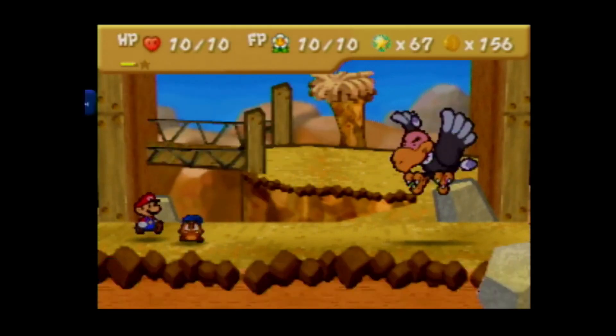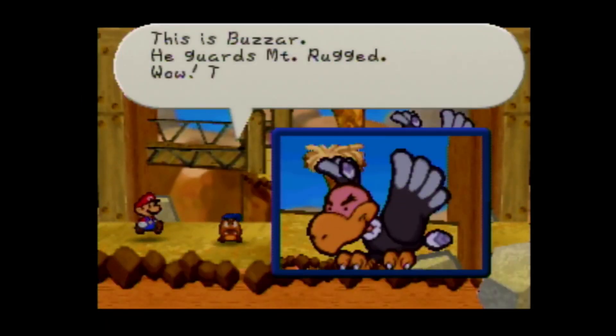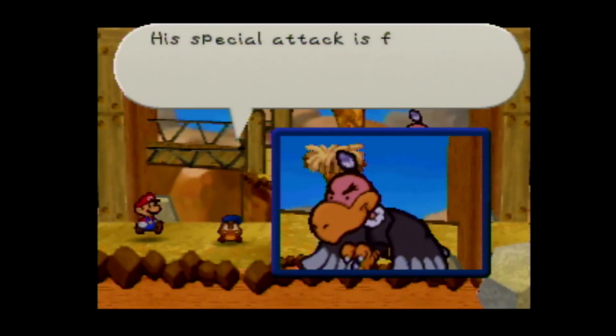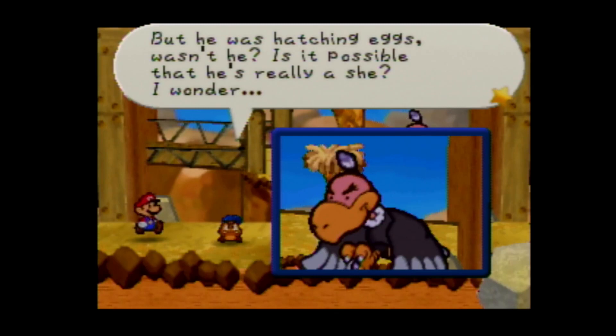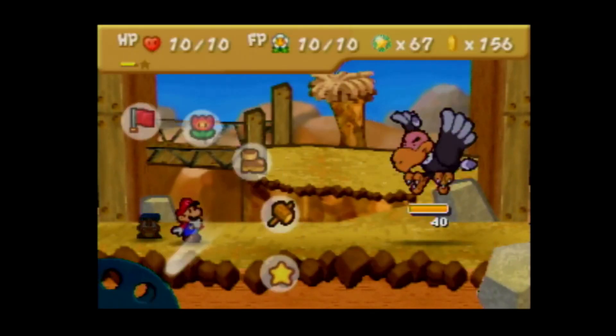We do have our friend Buzzar. This is Buzzar - he guards Mount Rugged. Wow, that's a big bird. Max HP is 40, attack power is 3, defense is 0. If you get caught in the clutches of his sharp claws, you'll lose 4 HP - try and wriggle out of his grip. His special attack is flapping his wings to create wind, and this damages your party members too. But he was hatching eggs - is it possible that he's really a she? I wonder.